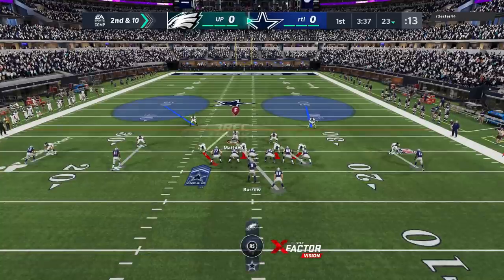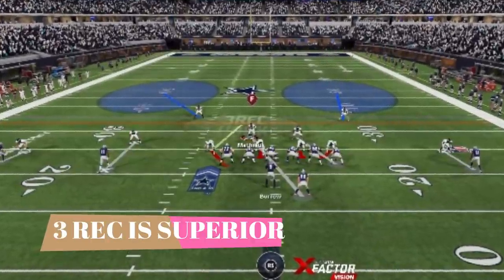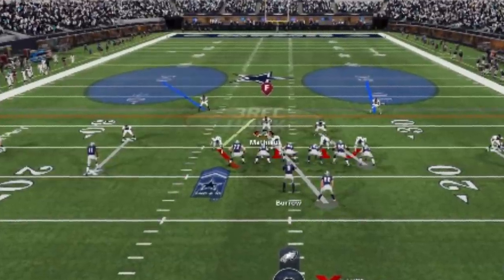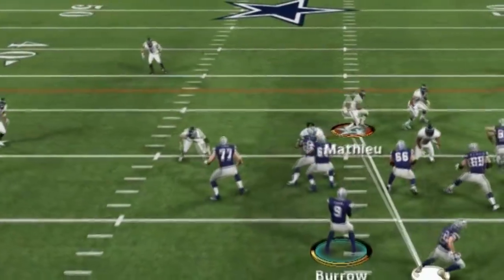On the next play, this could be a pass — it's obviously a three-receiver set. The three-rack is superior. How to get a three-rack defender: like I said, I put my linebackers in my defensive end spots. All I'm really going to do is put him on a bluff blitz and now put him in a three-rack. Three-racks are so much better — I used to put him in hook zones, but three-racks are way better.